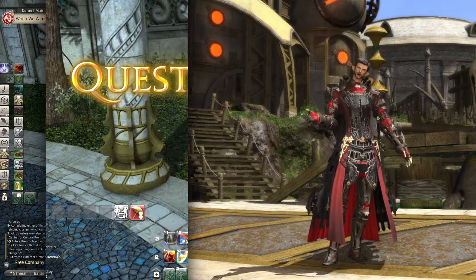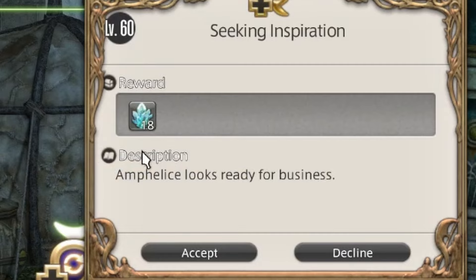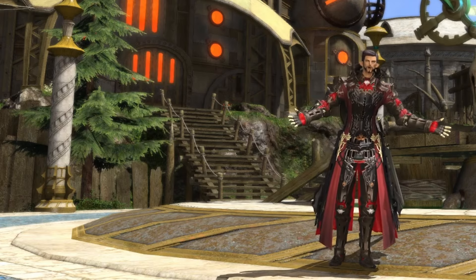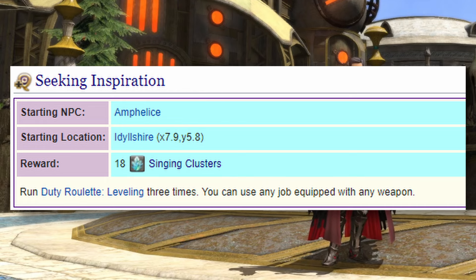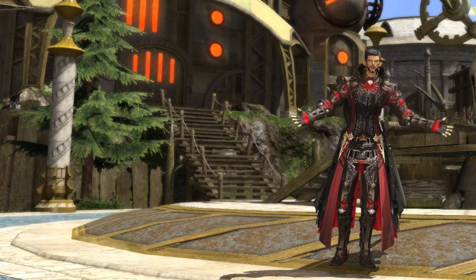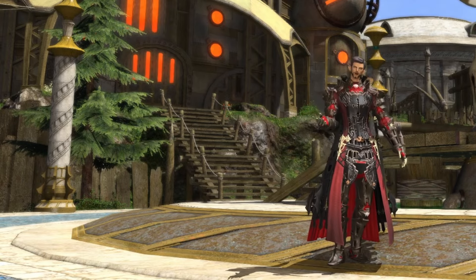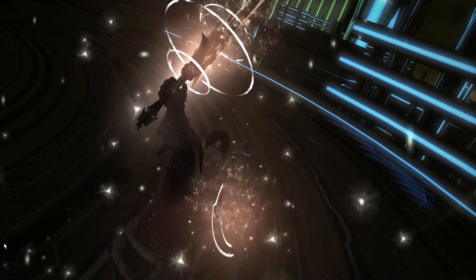The other NPC, Amphelise, will reward you with 18 Singing Clusters for running the leveling duty roulette three times. You can do the leveling roulette three times in a row on the same day for the reward if you want, but the quest can only be repeated once weekly. Once you have all 50 of the Singing Clusters, return to Blamprist, then back to Ardashir. Congratulations — you now have your Sharpened Anima weapon!